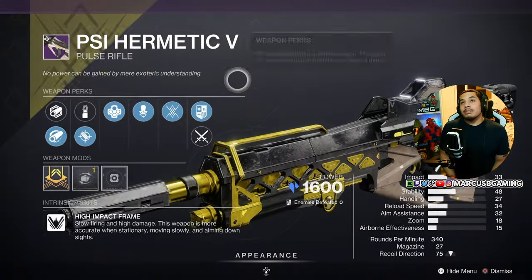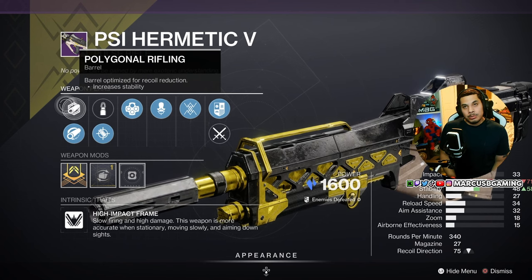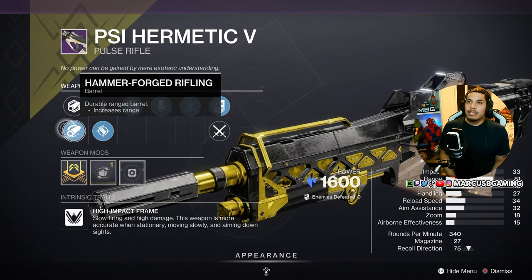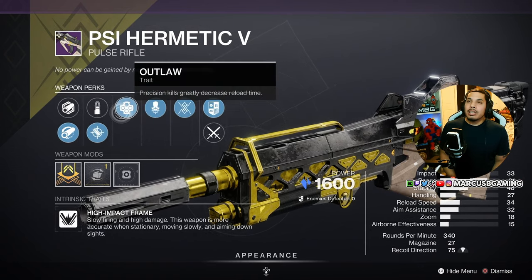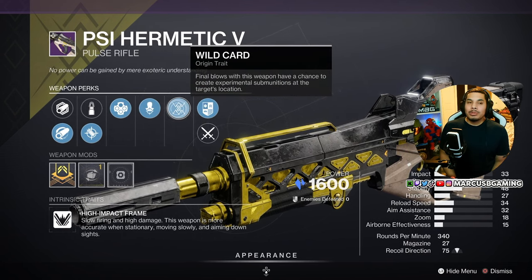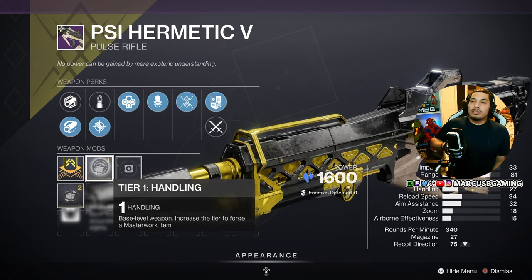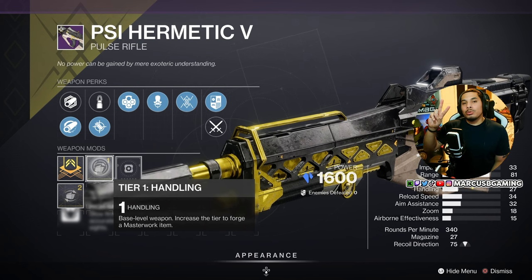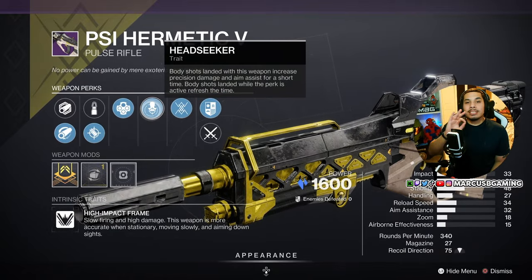Moving on for PvP — I will tell you, Psy Hermetic is nasty. Another high impact, this one's stasis. It's got polygonal rifling or hammerforge rifling, steady rounds or accurized rounds, outlaw, and then headseeker with the Bootleg Telesto Wildcard origin trait, and a handling masterwork. I love this roll because it compensates for its two weakest stats. And headseeker has been like an S-tier perk ever since they buffed it, so it'll serve you well.